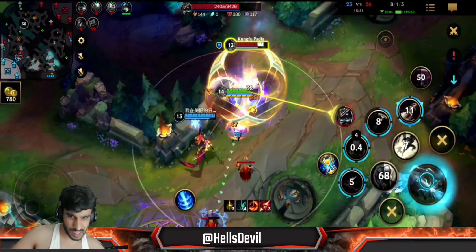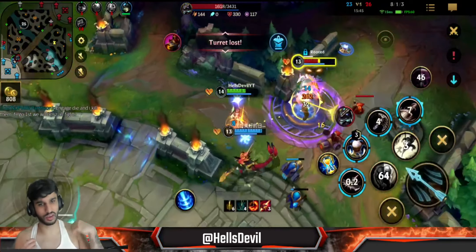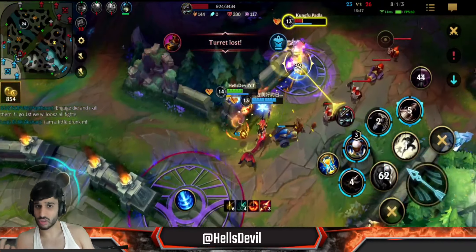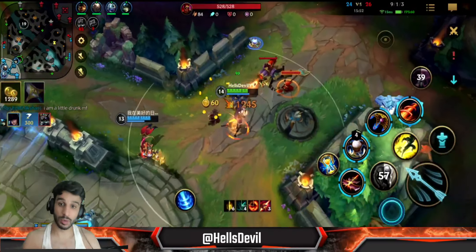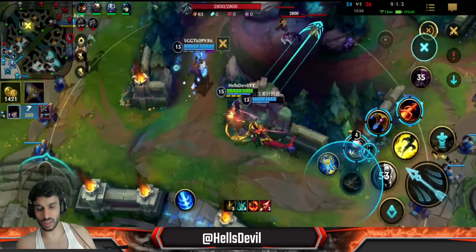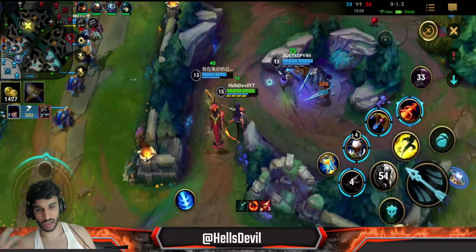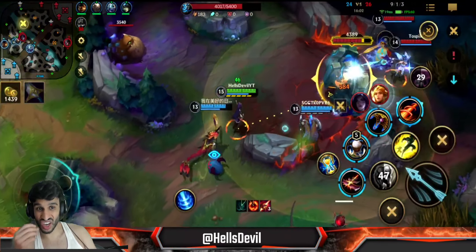He can't kill me. I can just put down traps and walk around my trap. You see - this is what I mean. You can walk around your traps and really surprise the enemies, because they'll think you're an easy kill since you're a Caitlyn. But you put down the traps and they just can't reach you. The melee champions cannot reach you!